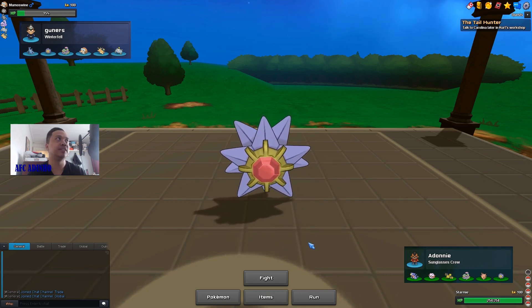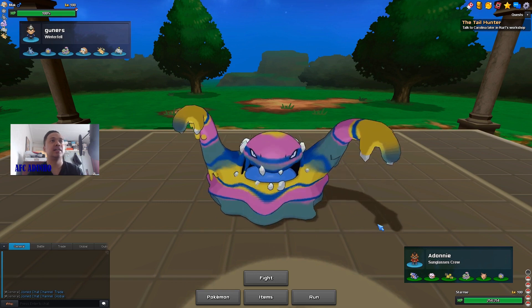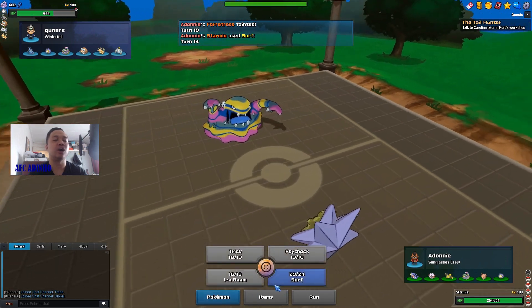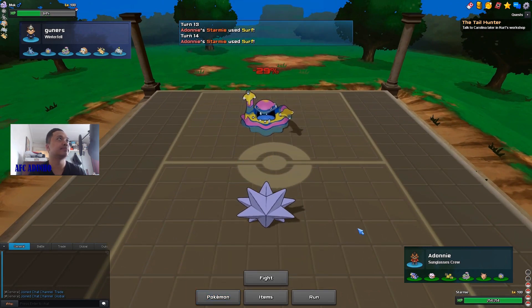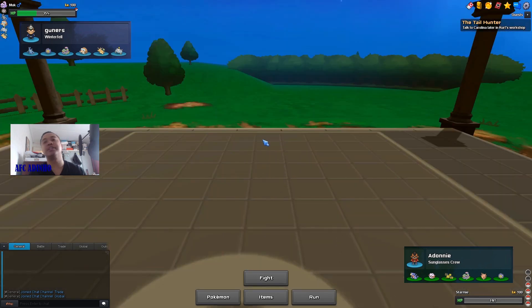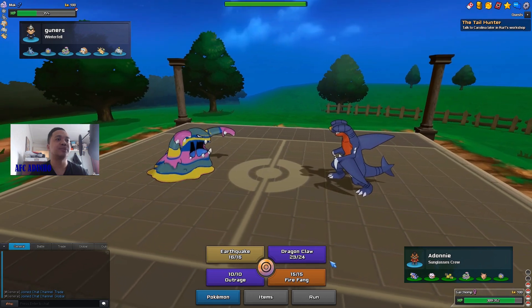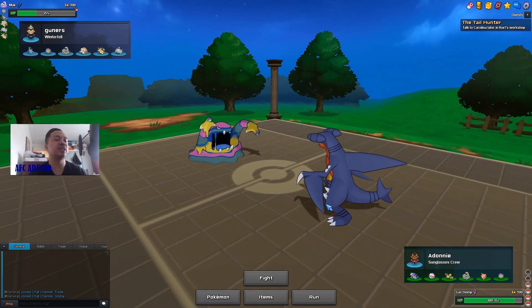Clefable is at full HP and Mamoswine can only do two more attacks. I go for Surf — he brings in his Murkrow but I at least get damage off on it, putting it in range of Dragon Claw from my Garchomp. I Surf again and he goes for Knock Off. Now I'm bringing in my Garchomp and just pressing Earthquake — I don't care about Dragonite because I have my Clefable.